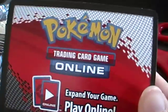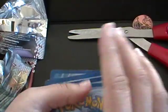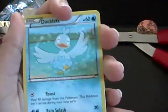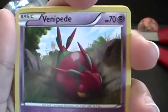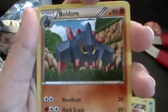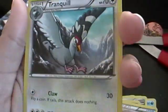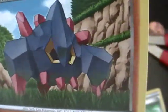Starting off with Ducklet. Here's the online code card. These cards smell different. There's Ducklet, Cottonee, Venipede, Ferro Seed, Vullaby — yes! Recycle, Bulldor. I'm really a fan of these rock guys because when they're shiny, they're purple. Tranquil.